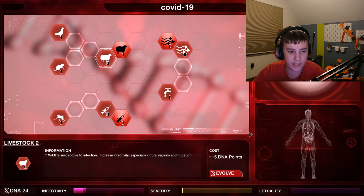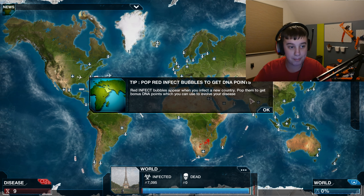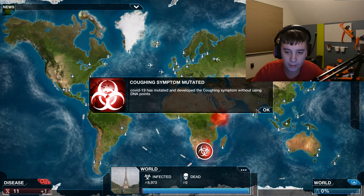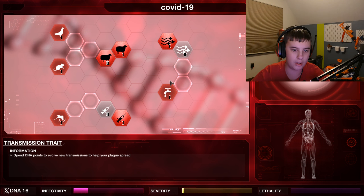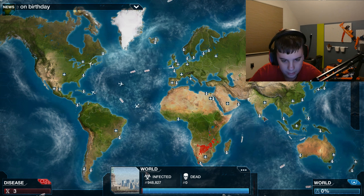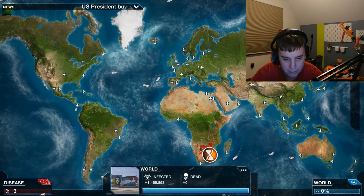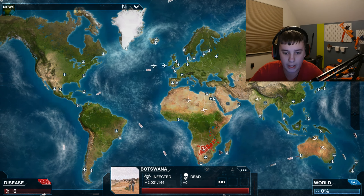We need a transcontinental mutation, so let's get a chance for it to spread by plane. Look at how fast it's spreading guys — coronavirus is going everywhere! We should have put it in China where it actually started, but whatever. Let's also add a chance for ships to carry it. Oh my gosh, everyone in Botswana already has this virus — look how fast it's spreading!